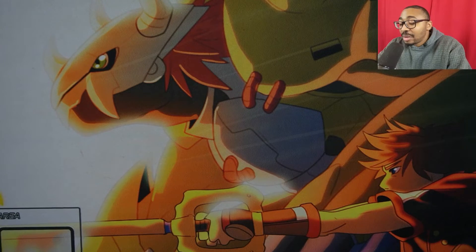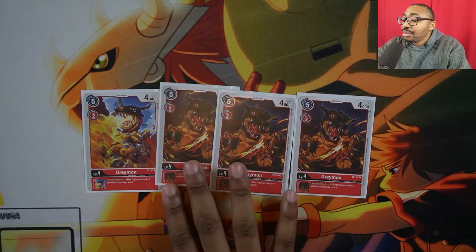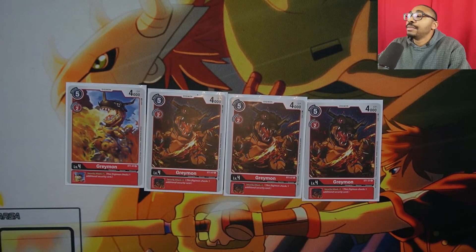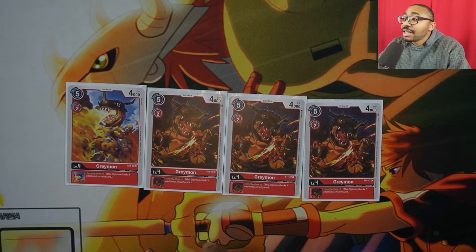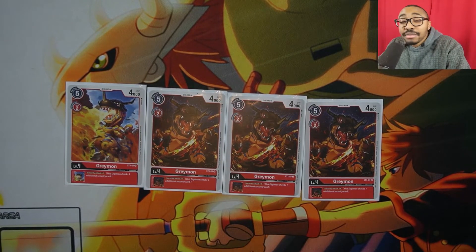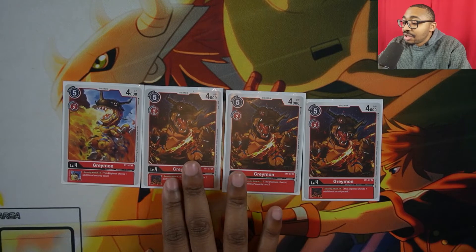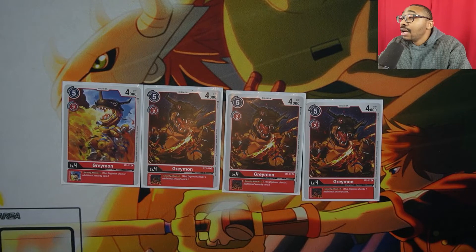The last level four we play is a full playset of the starter deck Greymon. You absolutely have to play four of these because its inheritable effect is Security Attack plus 1 — whatever Digimon is on top of it gains Security Attack plus 1. So we can give our Shoutmon a lot of power, potentially making it a 16k Digimon that swings for Security Attack plus 1. It's not going to die to anything except an option card.